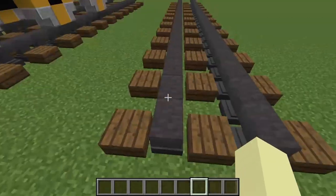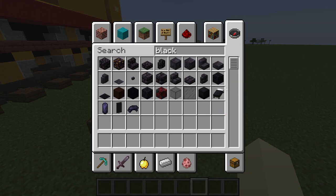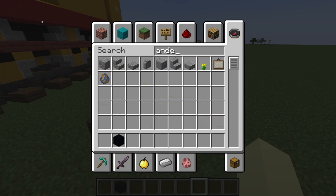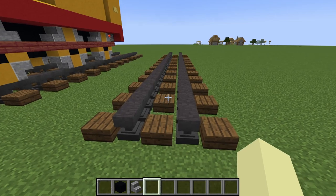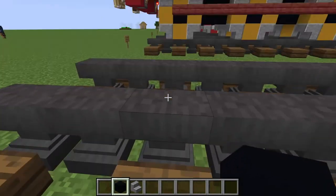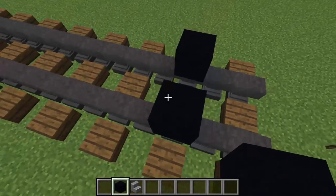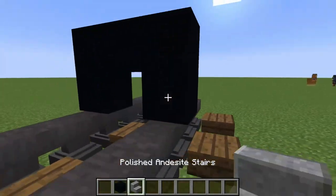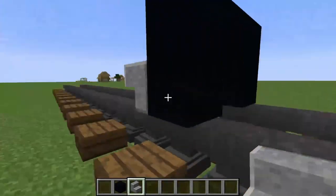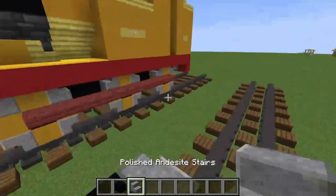First off you're going to need some black concrete, then you're going to need some polished andesite stairs — and that's it for now. You're going to count one, two, three blocks, and then on that third block you're going to place some black concrete, and on the same side exactly the same, connecting them like so — placing that there all around to make it the exact same size wheel.